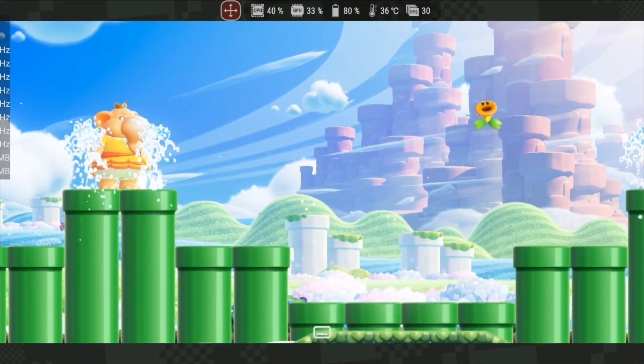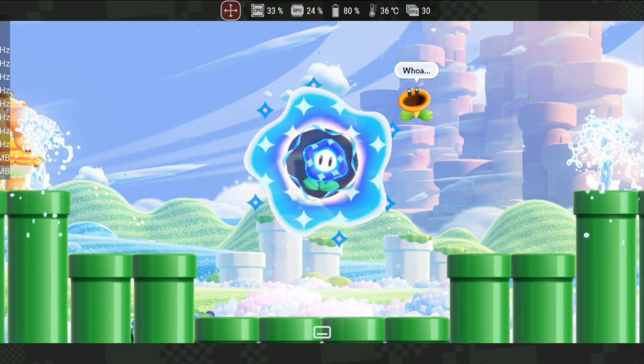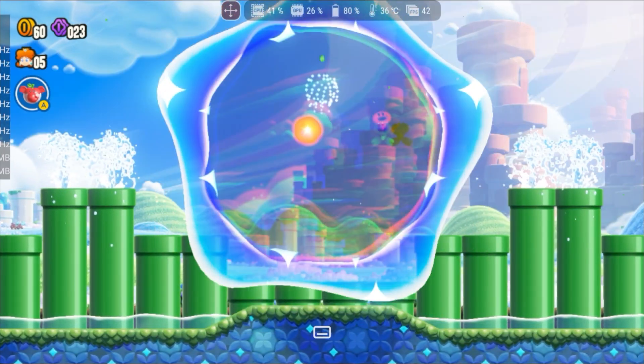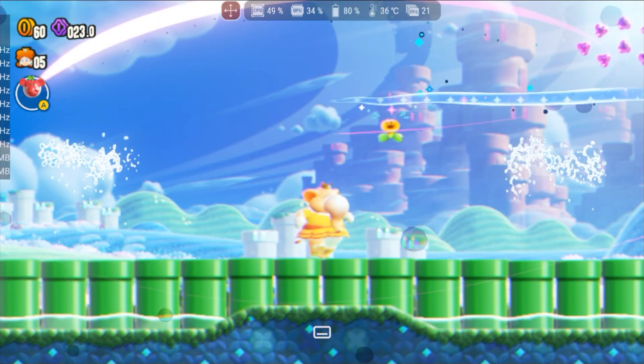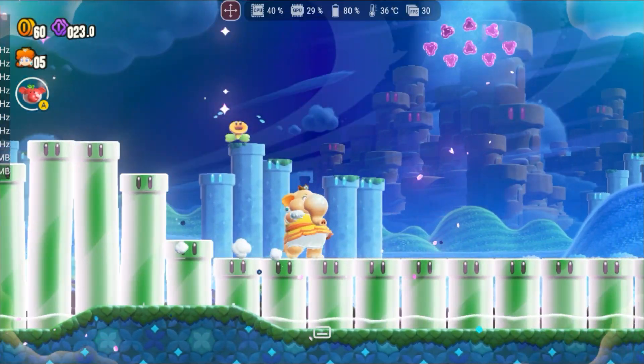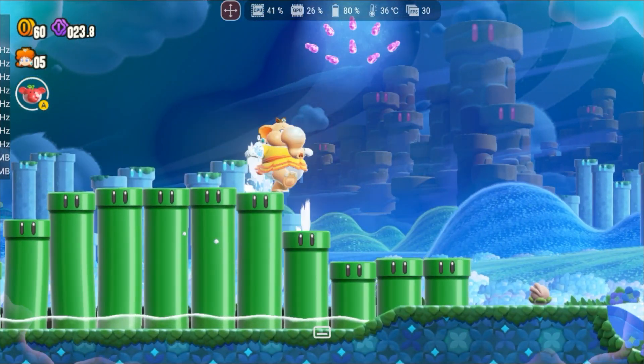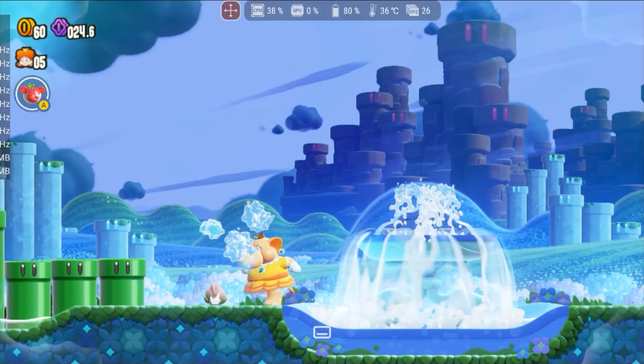Super Mario Wonder, on the other hand, doesn't perform perfectly either, but it's in a better state compared to other projects. There are some issues with distant objects flickering, and the performance doesn't always stay locked at 60fps, causing stutters in certain parts of the stages. This seems to be an optimization problem, not necessarily related to shaders.